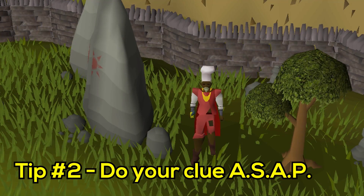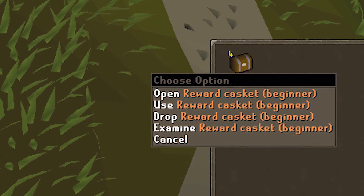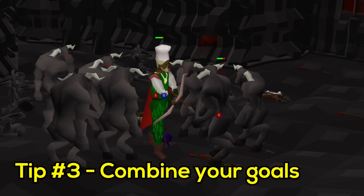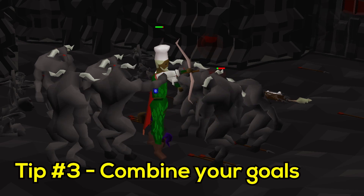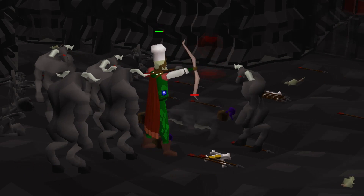Once the clue is completed, you can keep your casket without opening it and get a new clue — this way you can stack up on caskets. Last but not least, try to combine doing clue scrolls with activities that are actually useful to you. I already talked about the different monsters in free to play you should kill for clues and why.